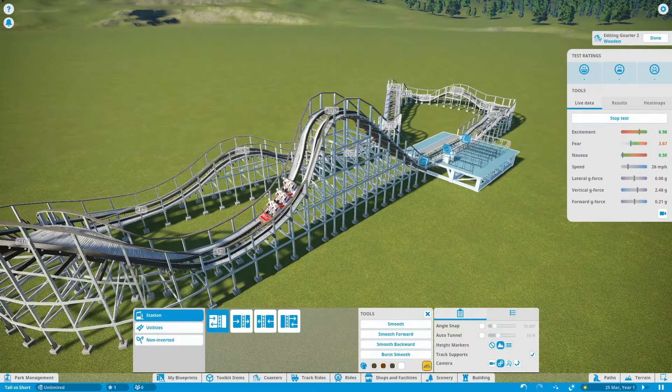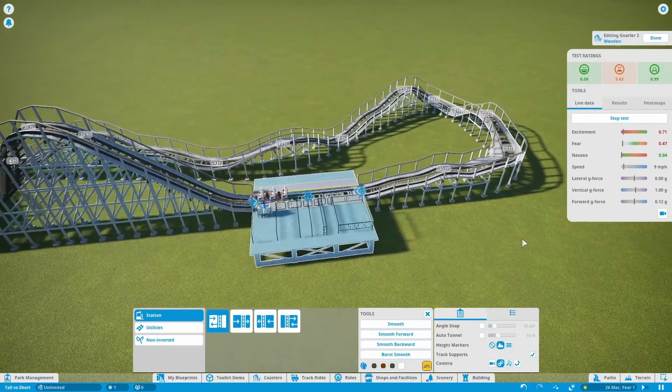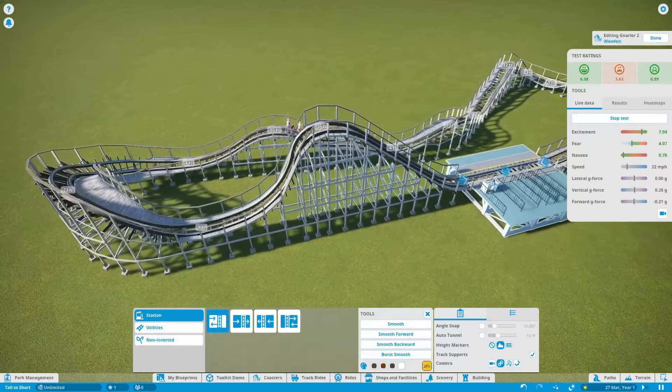There is the short coaster completed. It looks pretty decent for only 36 feet. Let's see if it can actually get around the track — there we go, it made it around pretty nicely. As you can see in the top right, here are the stats for this coaster. Honestly, not bad at all for 36 feet. So let's give this coaster a quick POV.